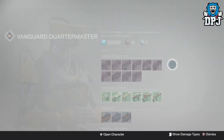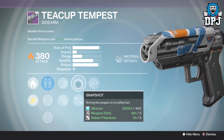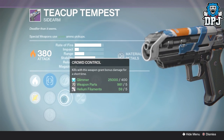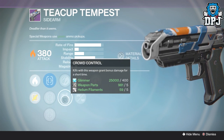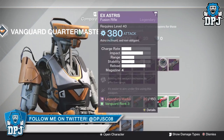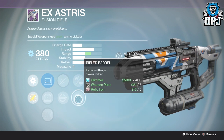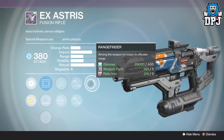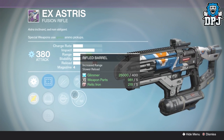Next up is the sidearm Teacup Tempest — standard magazine of 11, not great, but this week we're getting hot swap, snapshot, casket mag, zen moment, or crowd control, with true sight, short barrel, or quick draw. I'd go with crowd control, casket mag, and hot swap. No range perks at all, but three great utility perks including extended mag from casket mag. The Teacup Tempest is quite decent this week. Next, the X-asterisk fusion rifle — it hasn't got great base impact but we've got range finder, brace frame or rifled, and unflinching or replenish. Going with range finder, rifled, and unflinching, this thing is gonna reach across the map.